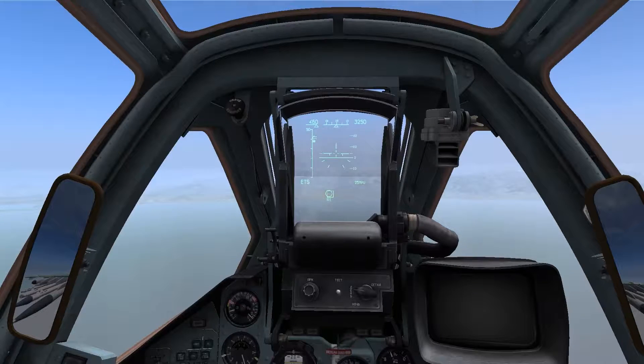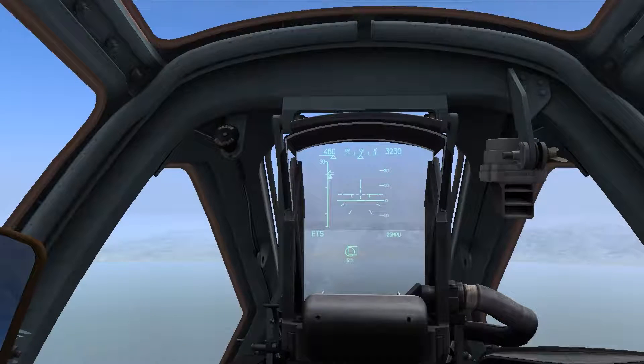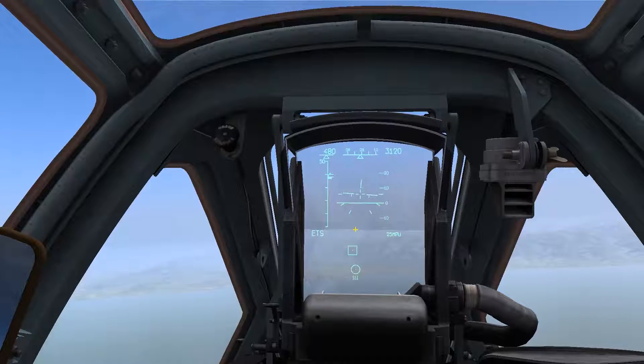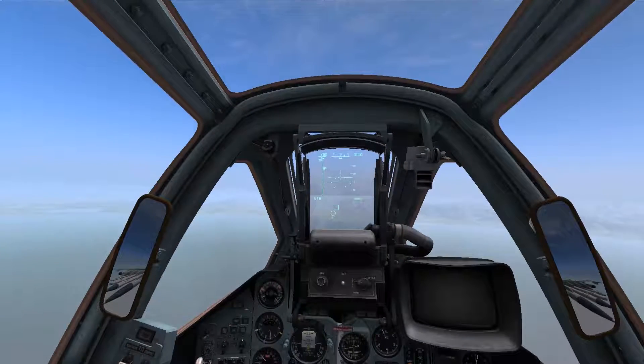Slew the cursor over the target and press Enter to lock the target. With the target locked, we can see the range scale displayed on the top left of the HUD. The mark indicates the max range you can launch from, and the arrow indicates your current range. Once the arrow falls below the max range, 'LA' will appear in the center of the HUD, meaning launch authorized.